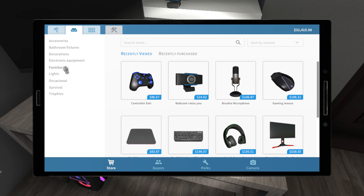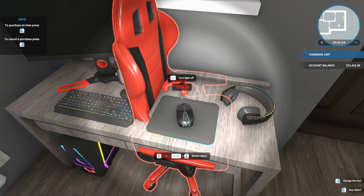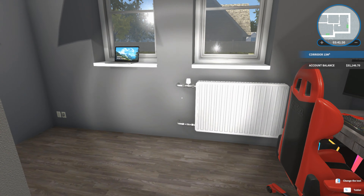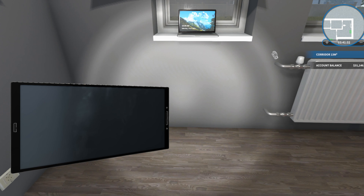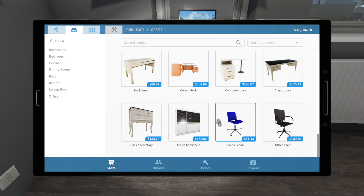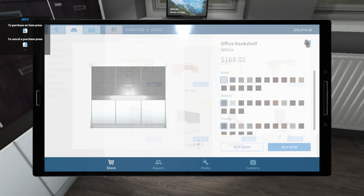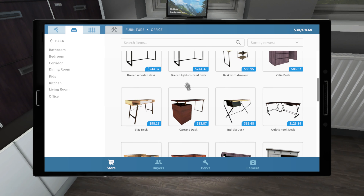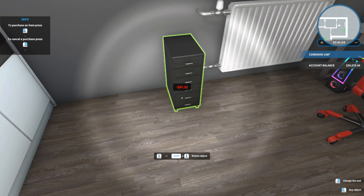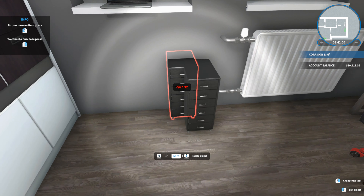We just need a chair — let's go to office furniture and get a nice gaming chair in red to match the controller. We've got our own little gaming YouTube setup room, which is actually quite nice. I'm just going to put some filing cabinets in too. We'll get some big ones and some short ones. I'm not going to change the colors because I'm not living here — just trying to fill the room a bit.